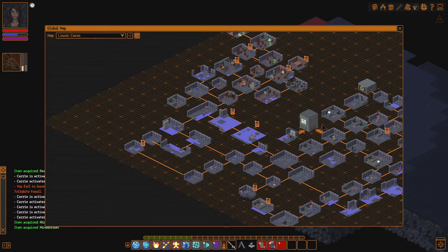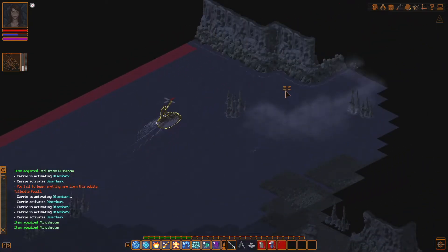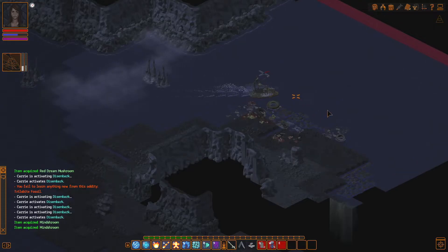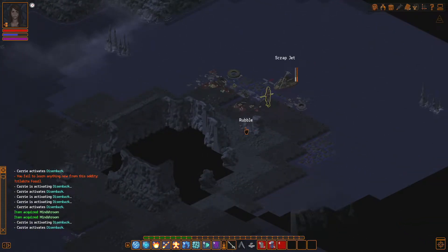Unless, of course, the game forgot the text, which is very likely at this juncture. That sounds like a plausible explanation for why I don't see the things. We got some tires and some rubble over there — of course, holding no surprises.